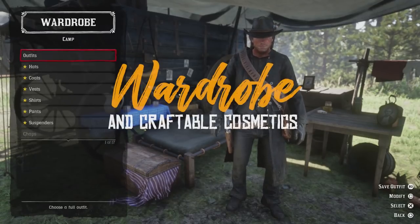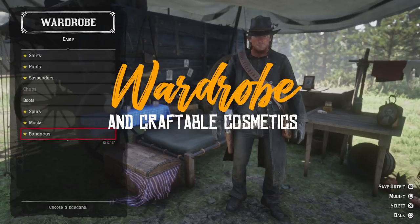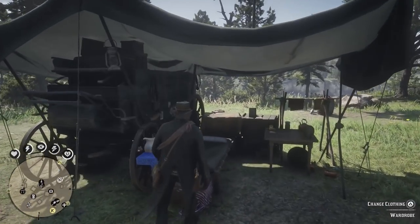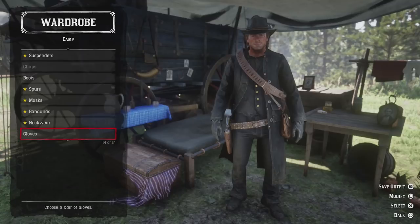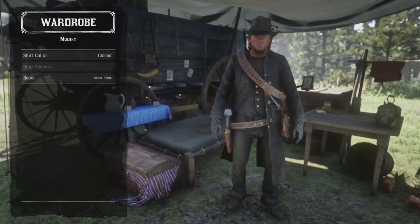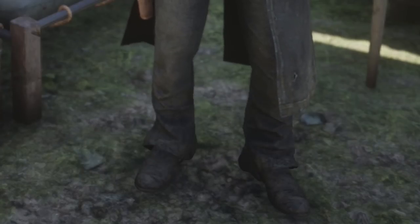Next, we'll cover a few little known tidbits about Arthur's wardrobe so you can look your best in the wild west. Starting in Chapter 2, you'll get access to Arthur's clothing chest at his wagon. When reviewing his clothing, make sure you scroll down all the way to review all of his clothing and equipment. By hitting the Square button, you can modify the collar of his shirts to be open or closed, and choose whether his pants are tucked into his boots.